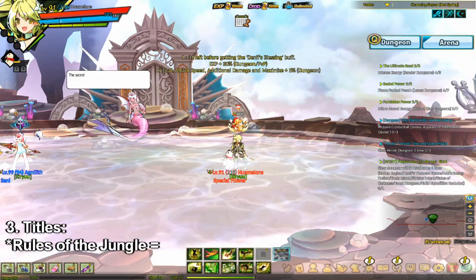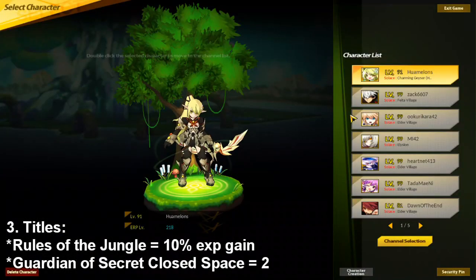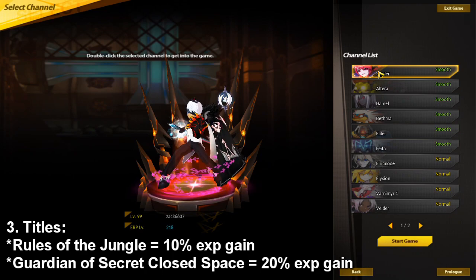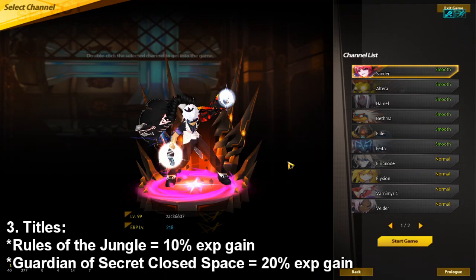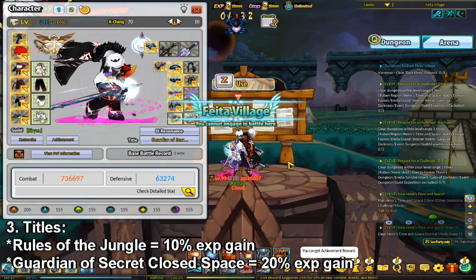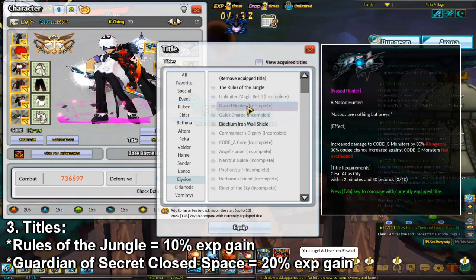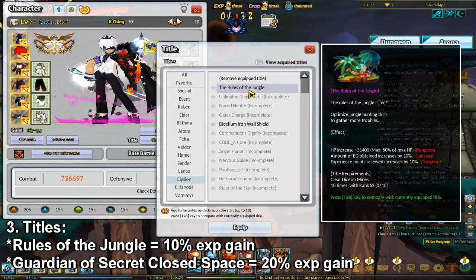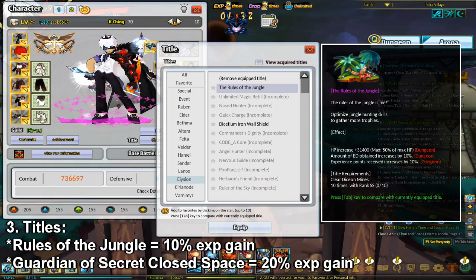There are two main titles that increase EXP gain in this game that you should be aware of. The first one is in Ellison — Rules of the Jungle. This one is relatively easy to get and you can get it after level 80. It increases your EXP gain by 10%.